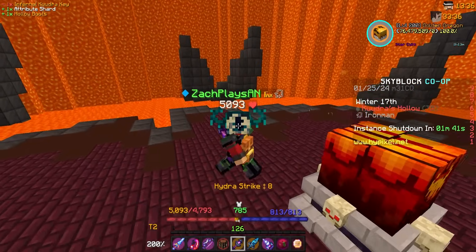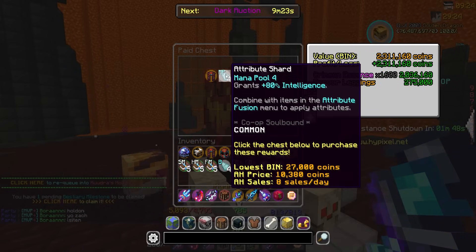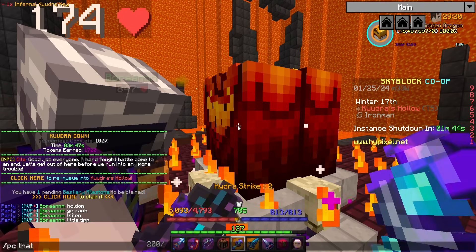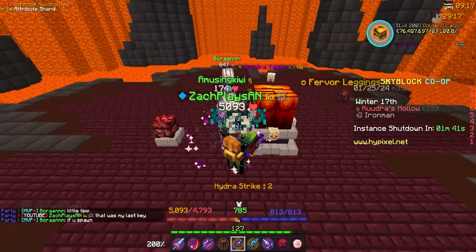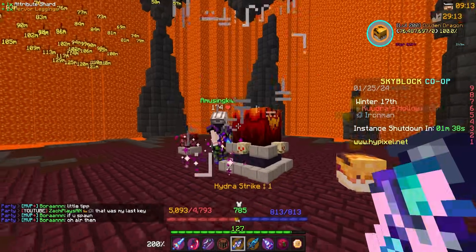We got one more key we can use. Let's see if next run's the run we use it. And that's it. Mana Pool 4 Shard, Vitality 4 Leggings. That was my last key. That's tough, bro. I'm done.